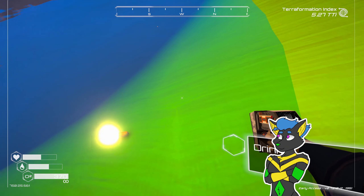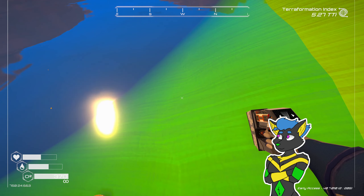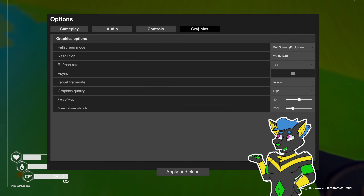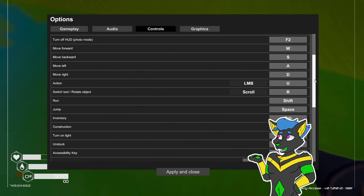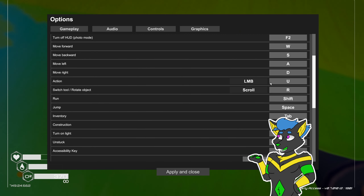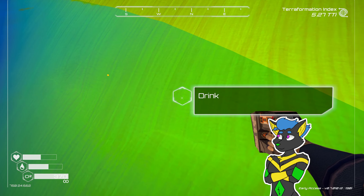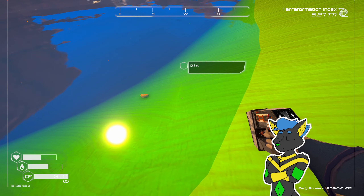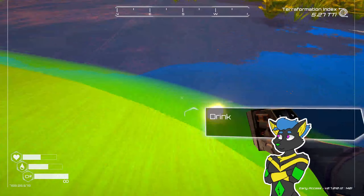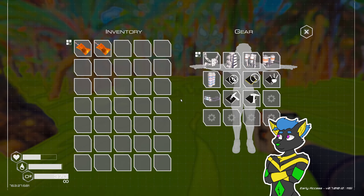I also don't remember how to drink or interact. There's an interact option here, but clicking and pressing E is not doing anything. Left mouse button... okay, that time it works. I don't know what's wrong with that.